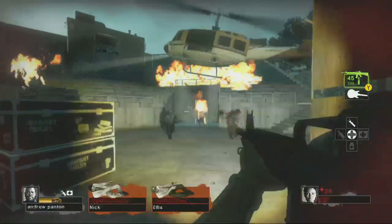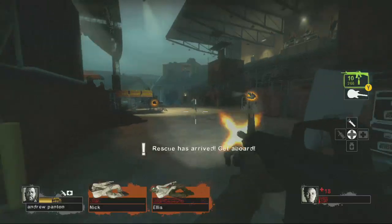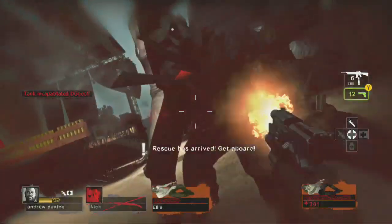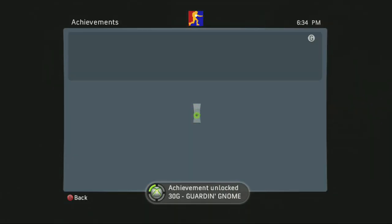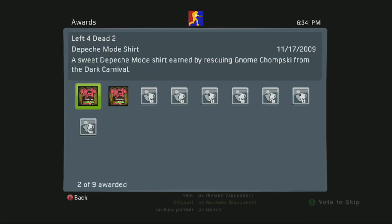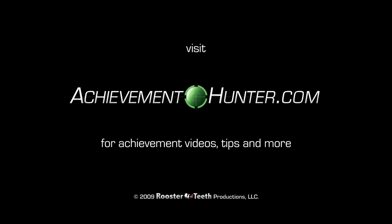Andrew goes back to get the gnome while I try to clear the area for him. The nice thing about this achievement is that as long as one person makes it onto the helicopter, everybody in the game gets the achievement — even if they're dead. Andrew runs for it, I'm shooting zombies to clear the path, I go down, but Andrew makes it on and we both get the Garden Gnome achievement. We gave up on both of us getting on and just focused on one person. You also get a cool Depeche Mode t-shirt avatar reward. Hope this helps you get the Garden Gnome achievement — it's a fun one!